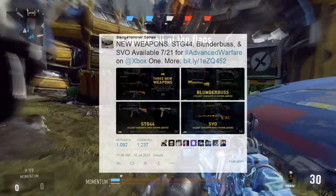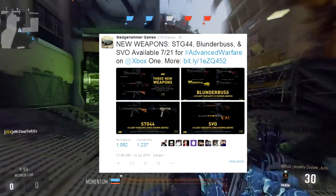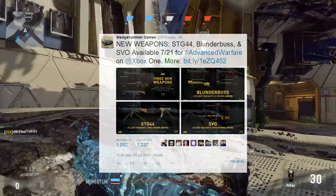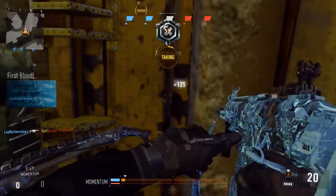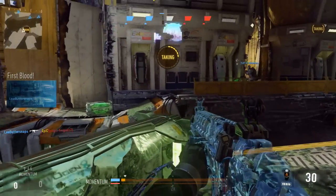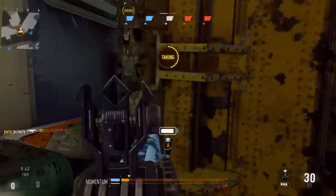Sledgehammer Games just tweeted out about 2 hours ago on their Twitter page that there are new weapons coming to Advanced Warfare. That's the STG-44 Assault Rifle, the Blunderbuss Shotgun, and the SVO Sniper Rifle. It will be available Tuesday, July 21st on Advanced Warfare for Xbox One players first.